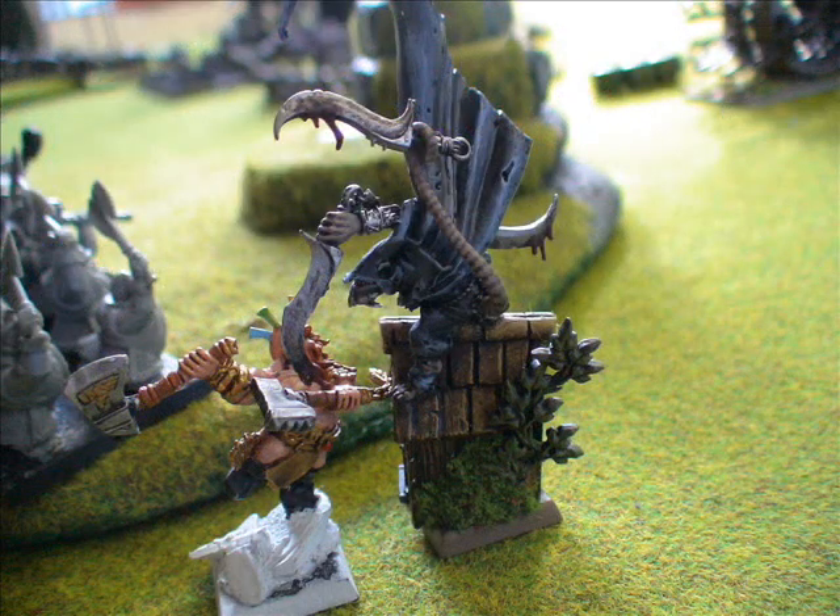The assassin was in the clan rat unit, setting up the left-hand flank. He's popped his potion of full hardiness and charged out against the dwarf dragon slayer. Epic photo — that's a real diorama, dramatic poses both charging towards each other for stabby stab. The assassin went first, rolled four sixes out of five dice, and instantly killed the dragon slayer, overrunning past the wolf warrior unit — gets that one out of the way.